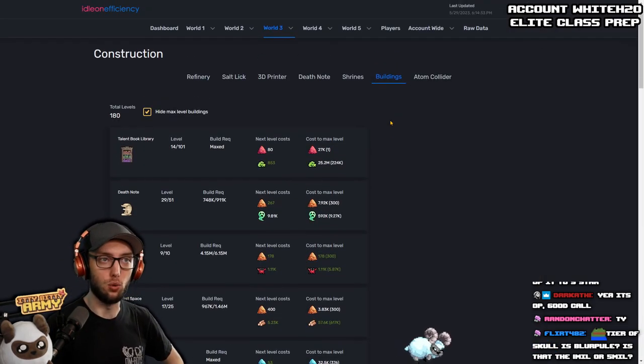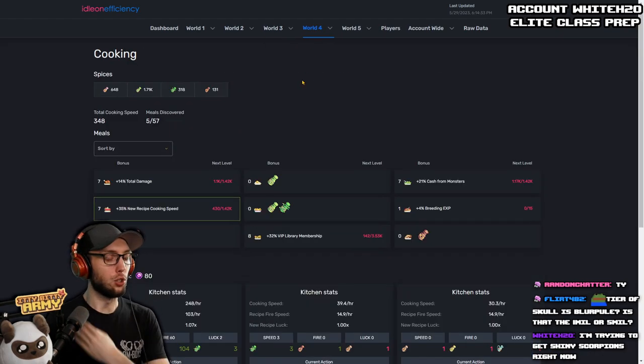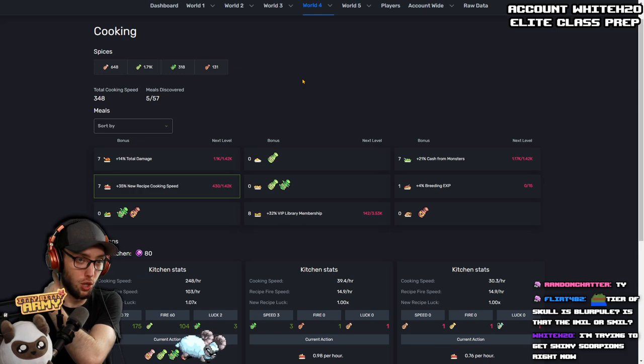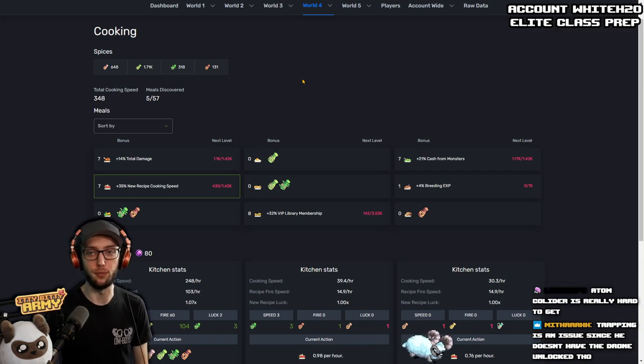Your shrines are level eight — they're looking fine. For cooking, you just started, but don't worry — cooking gets super easy once you get V-Man. V-Man makes life a living dream.